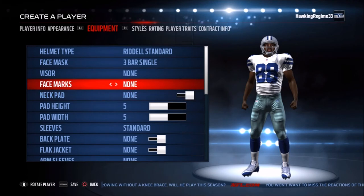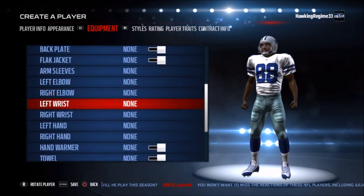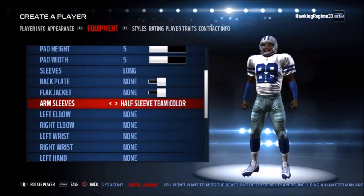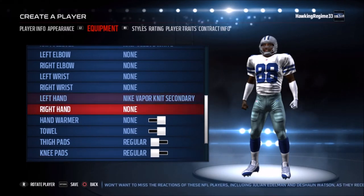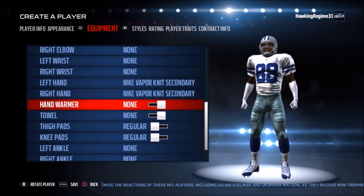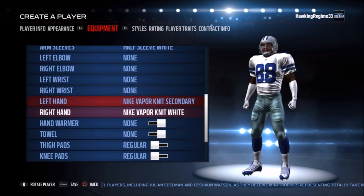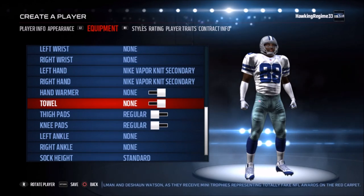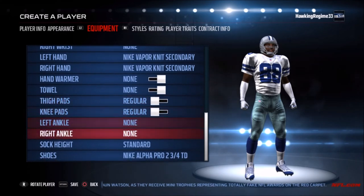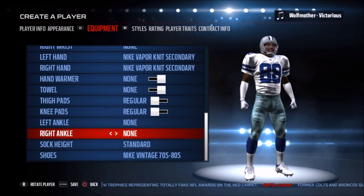Looking at the equipment — a pretty clean look for Michael Irvin. The Dallas Cowboys have a really iconic jersey, many consider it the most iconic in all of sports. Going with the half-sleeve whites, and a white Nike Vapor Knit secondary glove for both hands. At the end I add some cleats that look almost exactly like what you see in a lot of highlight reels of Irvin from the 90s — the basic Nike cleat with that vintage 70s/80s look.